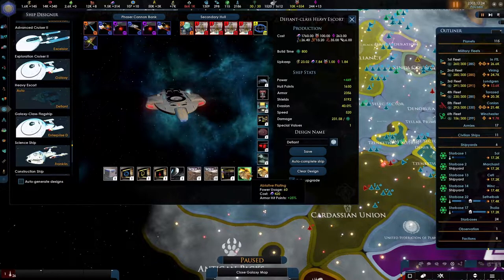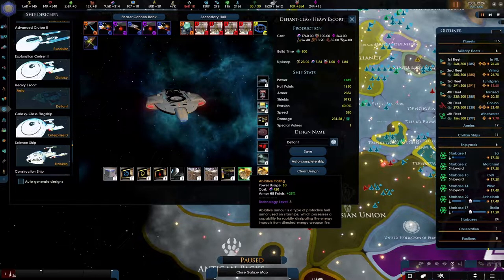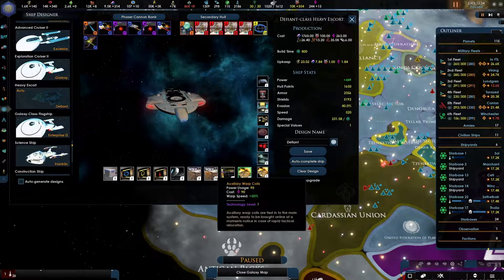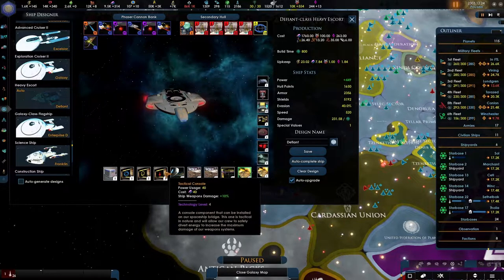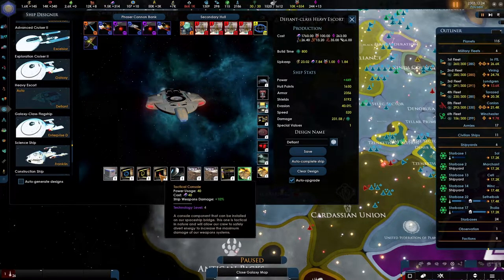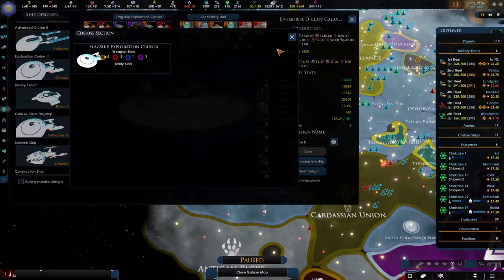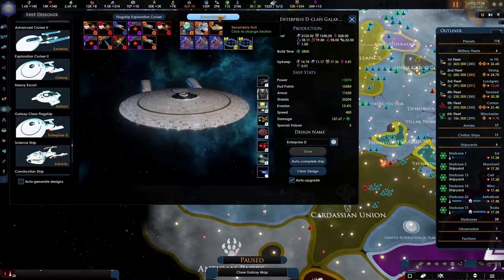Absolutely wonderful. Let's take a look. Armor hit points — wait, army armor hit points. We might want to change that. Ship's weapon damage — yeah, I like that even more. Push out all of that attack.